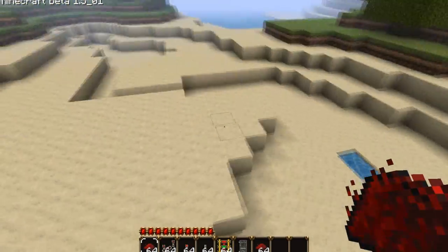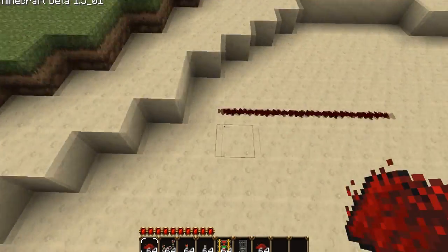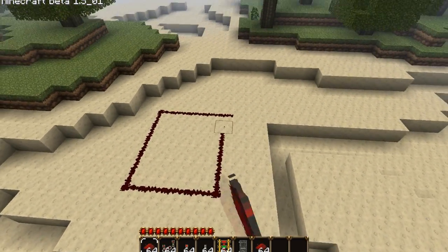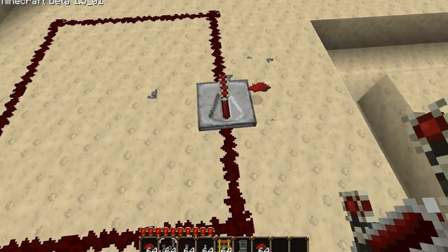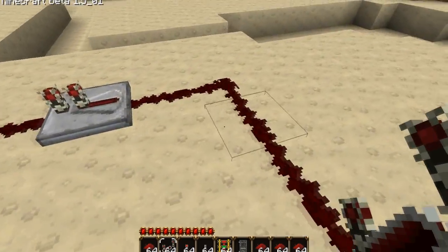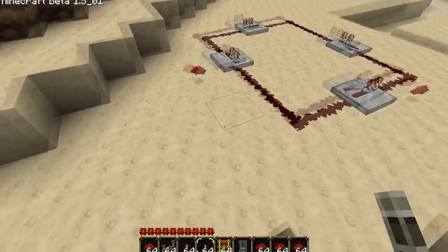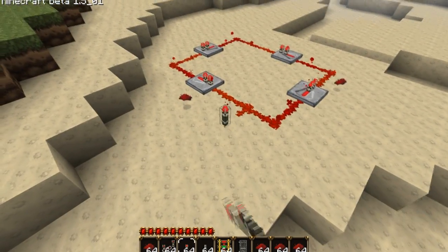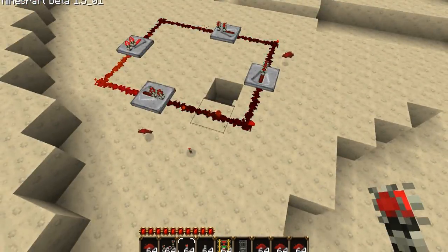Now for a simple redstone circuit — you may have seen this in one of my other videos on how to make little rave light things, but this is just slightly different. This will carry current and it's very useful for crafting when you're using pistons, though the pistons mod has not been updated yet and should be updated soon. Let's put down a redstone torch between there, and there we go — the current just keeps cycling around.